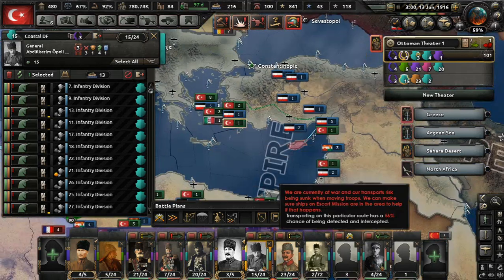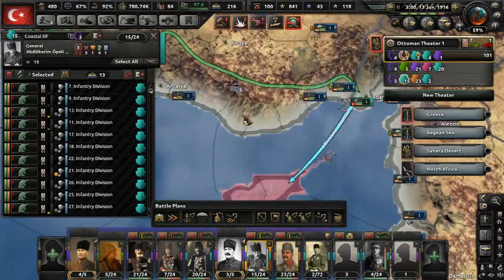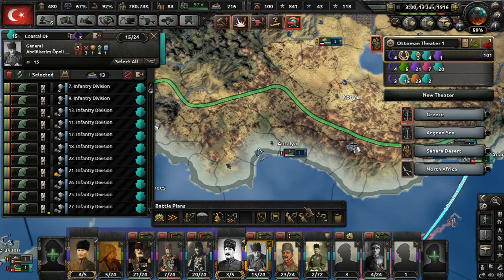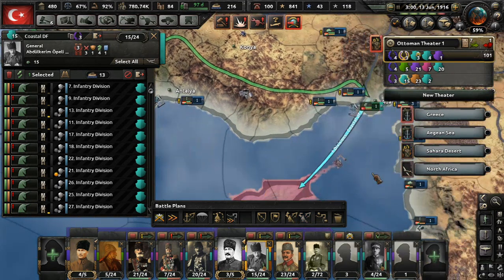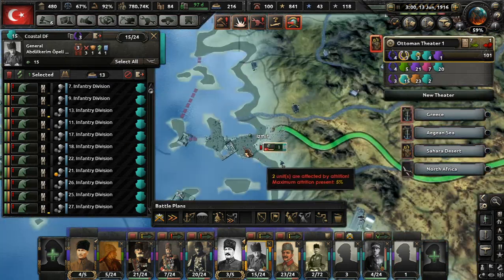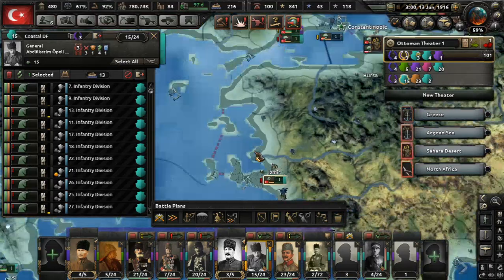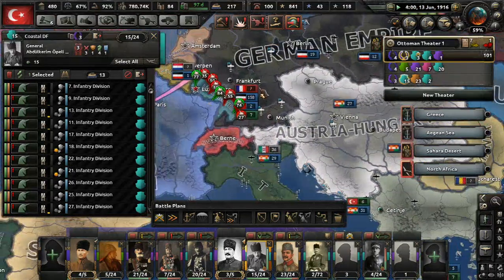Does the coastal defense force have orders? Oh yeah, that's right — that's my feint of a naval invasion. We're not actually going to invade them. Just stop. Whatever you're doing, stop. Jesus Christ.